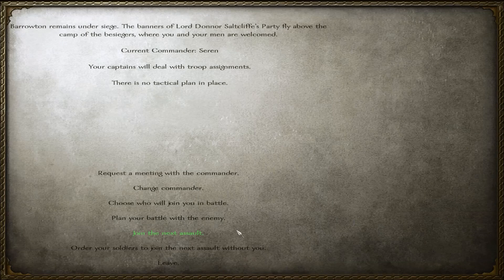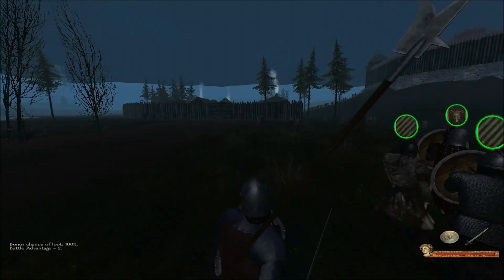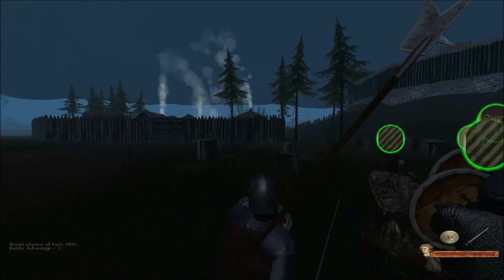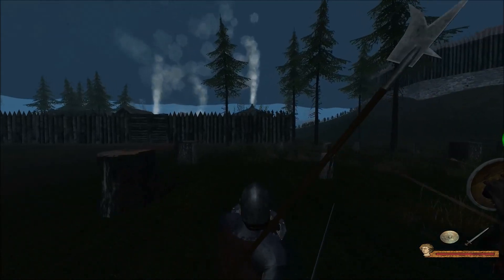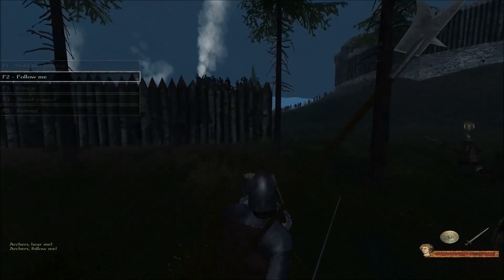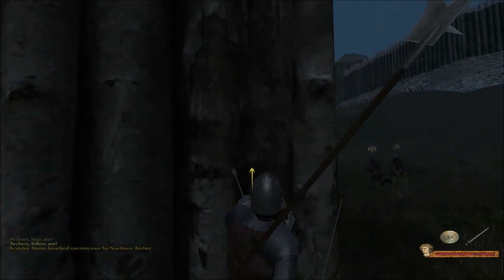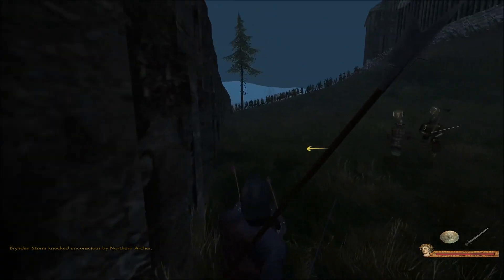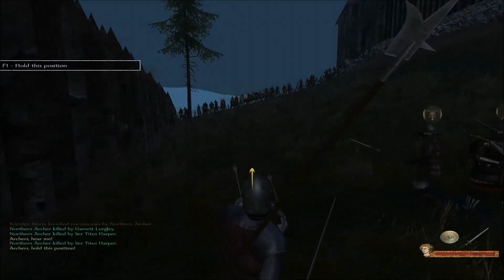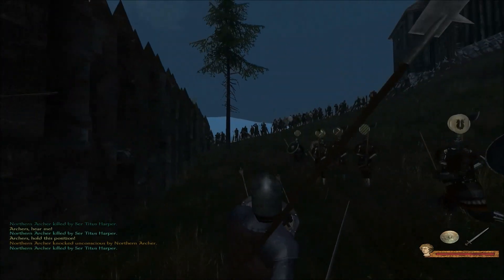We're going to join in the next assault. I did go out and pick up a new weapon, but I'm not going to use it here just because it is Berriton and I think that I'm going to have an easier time using Sword, Shield, and of course Bill. We want to get our archers to follow me — we don't want them in the front lines. Wow, so many arrows. There are a ton of defenders in here now. We're going to have our archers hold up here. All these arrows — so insane.